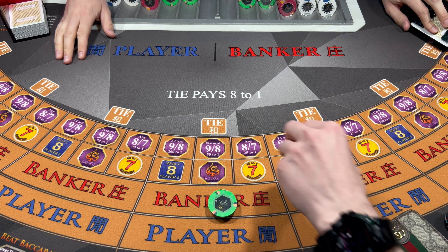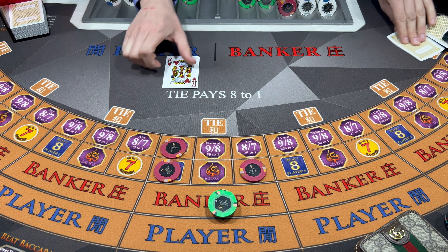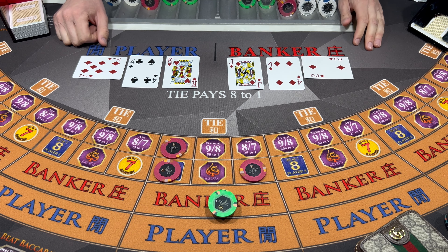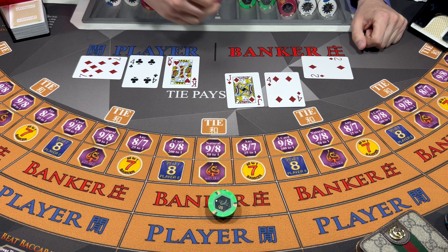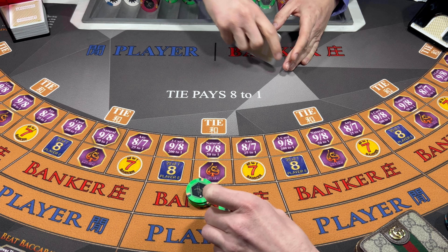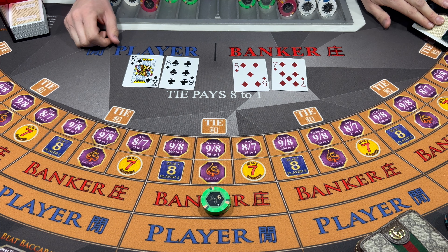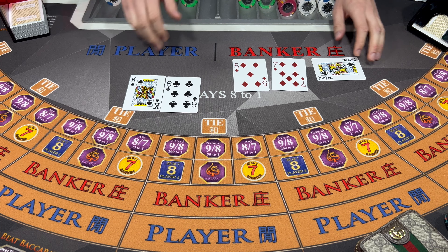We're gonna go 100 bucks up on the bank here and cover some side red action - Dragon, Panda, and the three card nine over eight. We get that one it's gonna be 201. One over there. Six - Banker wins. Of course there's no commission on this particular table for the banker wins because we have this one. Six - Player wins. You lose it just as fast as you get it.